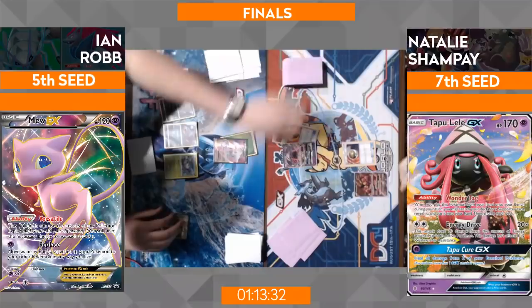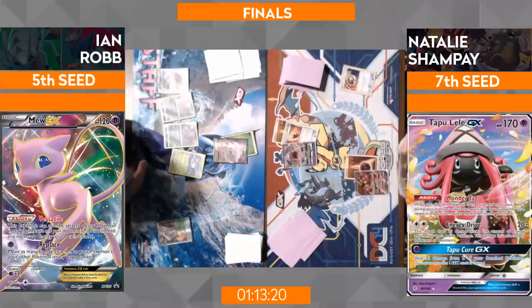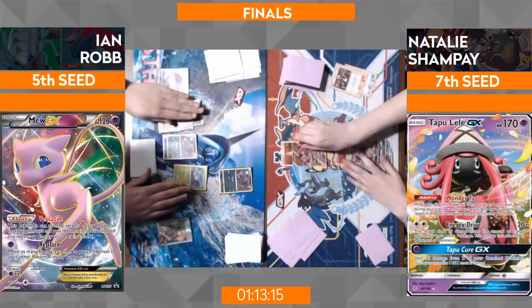If there's anything this Zoroark deck has shown us in the hands of Ian Robert, it's that it doesn't necessarily need its Trades to win games. He was able to just attack with Lele and power through the game right there, as Natalie has a Guzma to take out one of the Zoruaś.